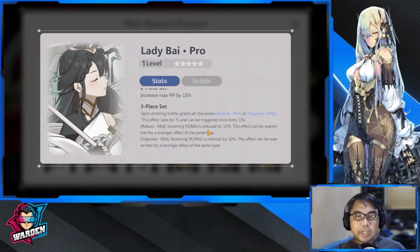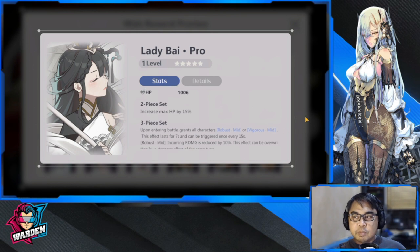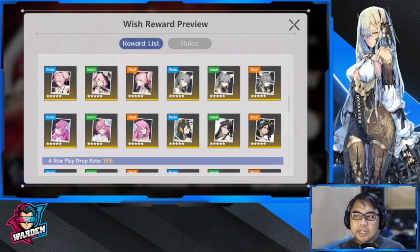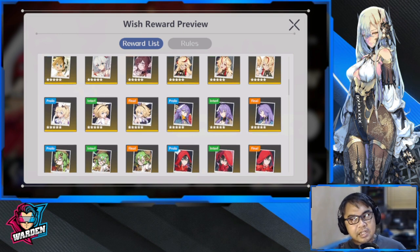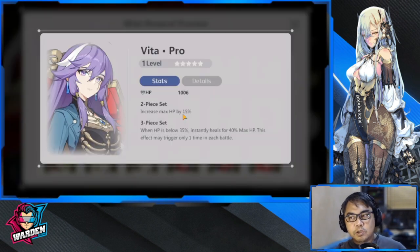Lady By is roughly damage mitigation and increased max HP. One other play I'd like to discuss — because you guys will be asking about it since there's a banner out — is Vita. Vita is a five-star that increases max HP, which is actually perfect for him.